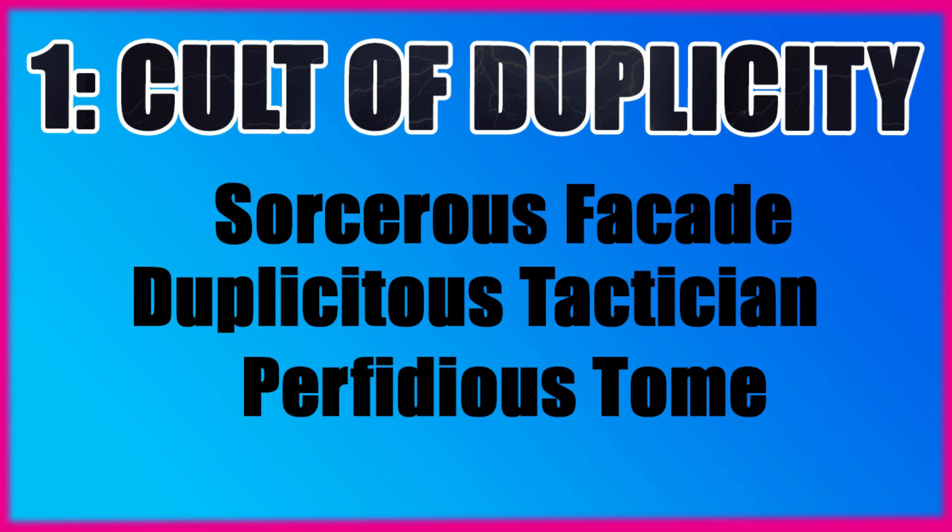This works really well with the Risen Rubric stratagem for 1 command point. When you set up a Rubric Marine unit from your army during deployment, that unit can be set up anywhere on the battlefield, more than 9 inches from the enemy deployment zone and enemy models — outside of your own deployment zone. So this is your massive blob of 20 Rubric Marines sat on a key objective. With alternating deployment, sticking that huge unit of Rubric Marines straight up the middle of the board is going to put your opponent on the back foot immediately.